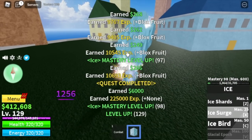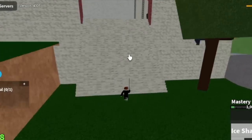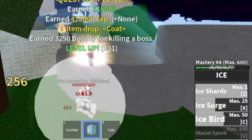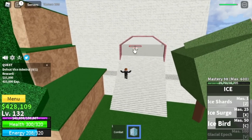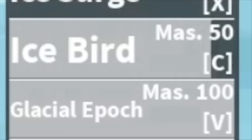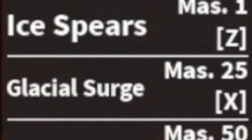I decided to leave these mobs at 130 and go straight to the Vice Admiral. Strategy: lure him outside and just jump here. You can damage him using your Z and C skill, but not the X skill — the Ice Surge — because that will push him away and he can use his long range skill to attack you. I defeated him face to face. You will unlock your last skill, the Glacial Epoch here. Now we've unlocked all the skills, but we are going to awaken all of them later in the second sea. Leave this area at level 220.